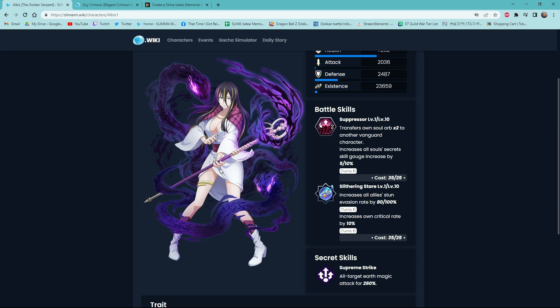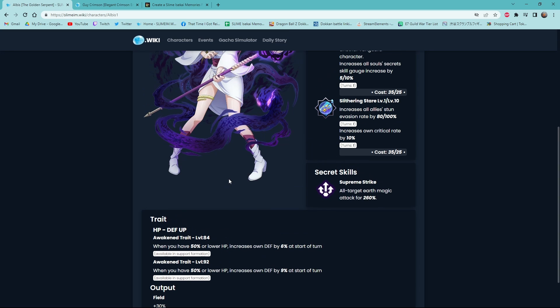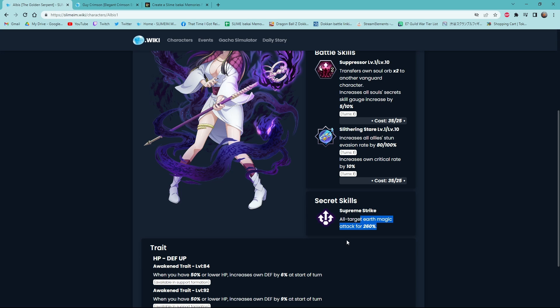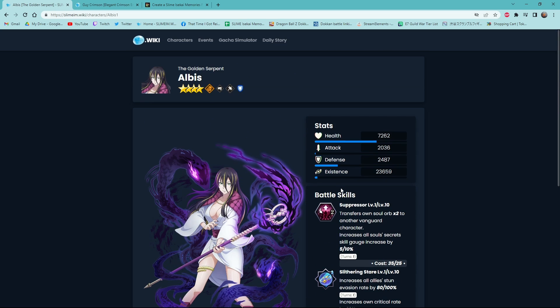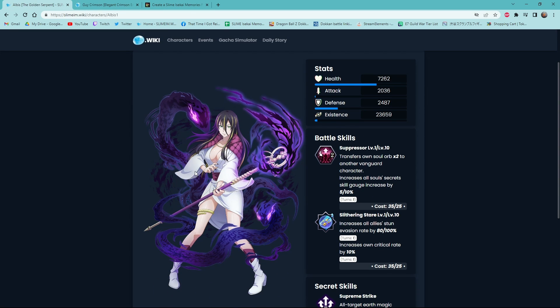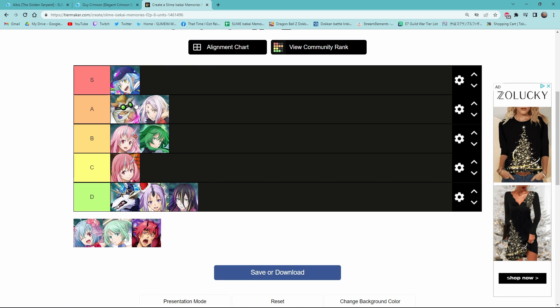She increases her own crit rate by 10%. Stun evasion can be used in very situational stages, but outside of that it's essentially useless because there aren't many stages that stun. The orb transfer is okay, but it's RNG-reliant. Just the fact that it's so heavily RNG-reliant drags her down a lot. She really doesn't have any other uses and is mainly just used to boost your Earth character stats. It's unfortunate because Albus is a cool character, but I don't think she's really worth your flashback crystals when there are just way better characters.